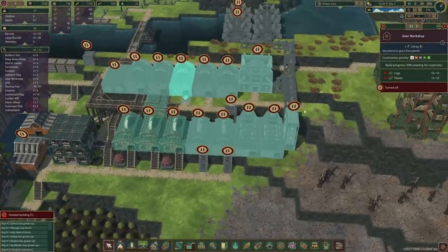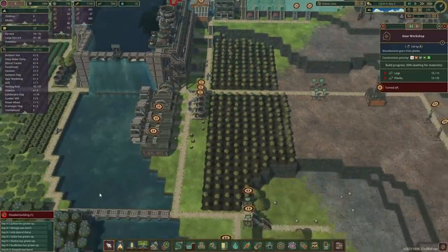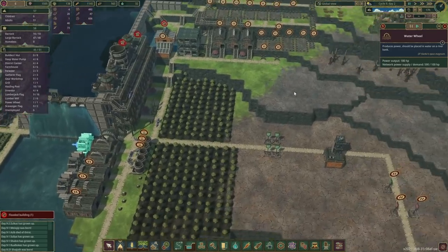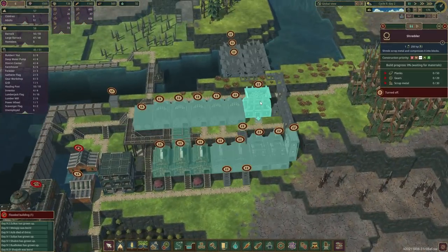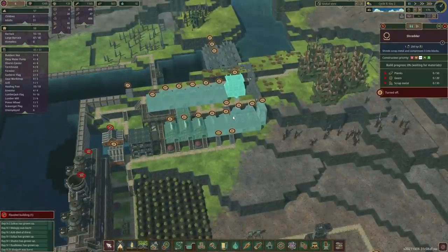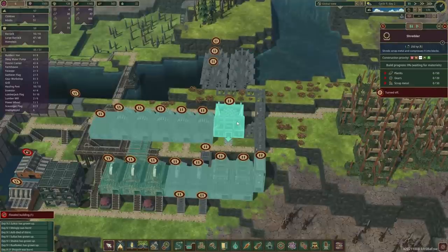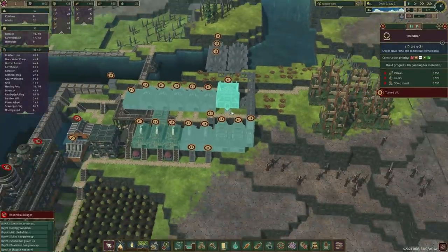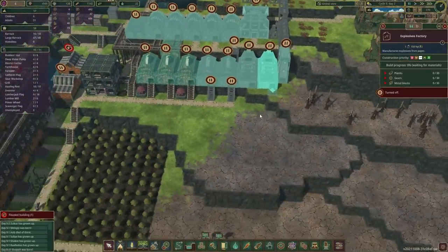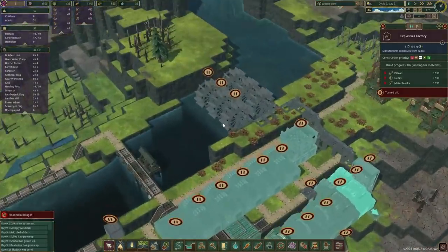We've expanded this zone here essentially, and the power is going to come through this river right behind. I was initially thinking of potentially using this as the water wheels area and then bringing through some cables to run it up the hill, but I think we're not going to do that. We're going to use this area for something else — that's for a future episode. For the time being, let's get this area built up and get some power going through. The idea is really to get some metal being made, because we do want more metal blocks to build the explosives factory.